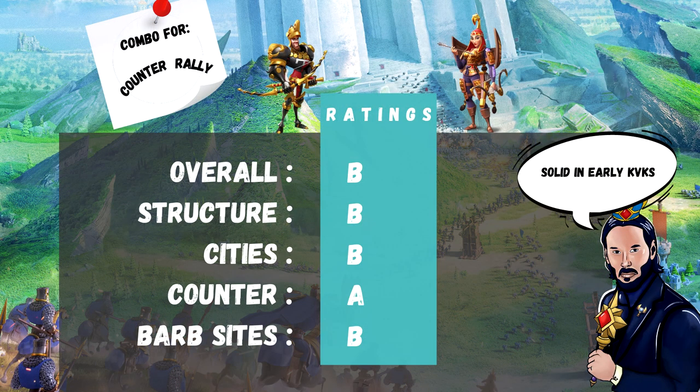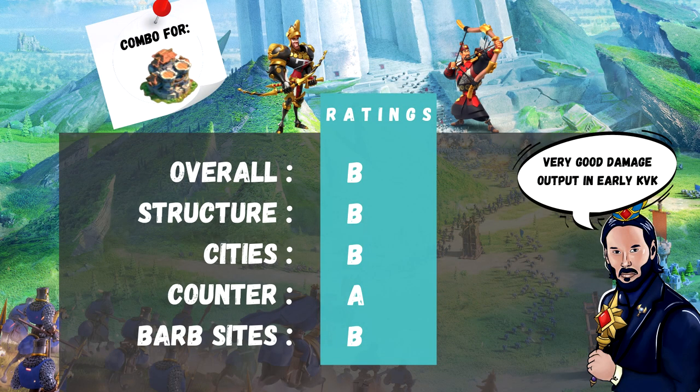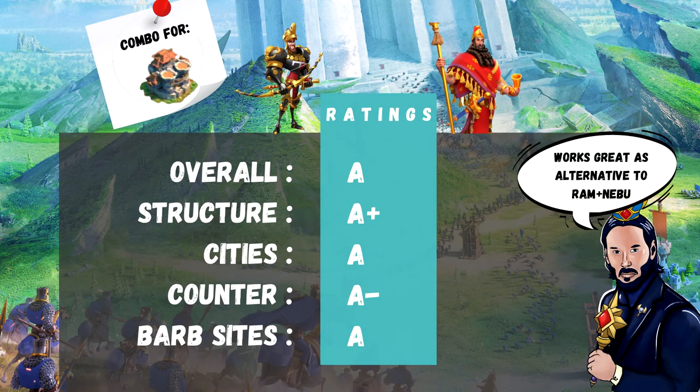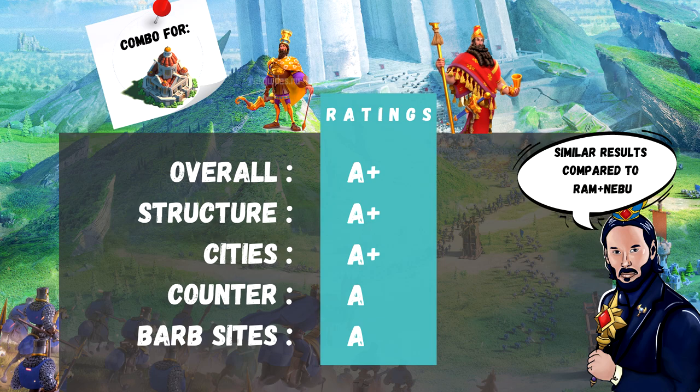Edward and Tomyris: solid in early KVKs, also in open field, not only in rally. Good debuff, but extremely easy to swarm due to the lack of AoE damage. Tier B overall. Edward and YSG: better than Ed and Tomy for sure. Very good damage output in early KVKs, especially during double rallies — they could clear a good amount of marches around thanks to YSG. Ramses and Cyrus: very good when not counter-rallied, especially by skill damage dealers, and also very good as a second rally. B plus overall. Edward and Nebuchadnezzar: great alternative to Ramses and Nebu, has been used a lot this past KVK. A overall. Cyrus and Nebu: good amount of DPS. A plus for rallying structures and cities. A plus overall.